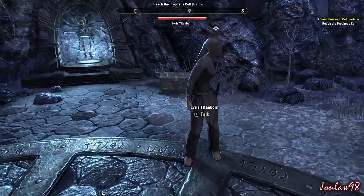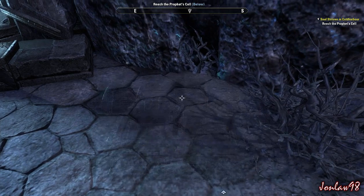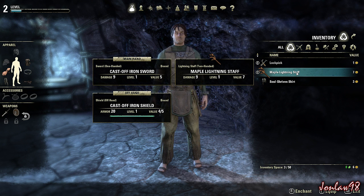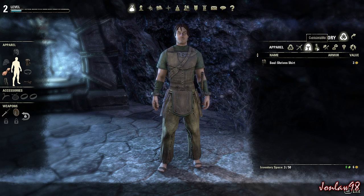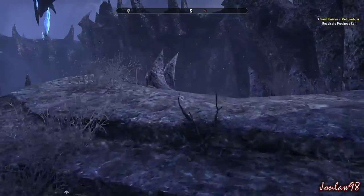New objective: reach the Prophet's cell. We don't have much gear right now - the staff is the same as the sword so we'll keep that. We don't have anything else in our armor slot so let's continue on. Reach the Prophet's cell - it's this way.